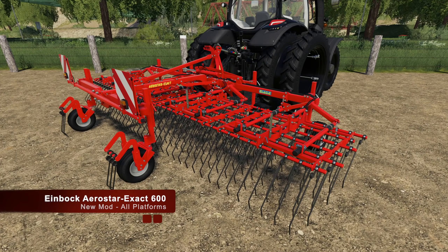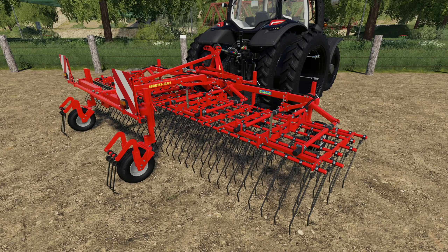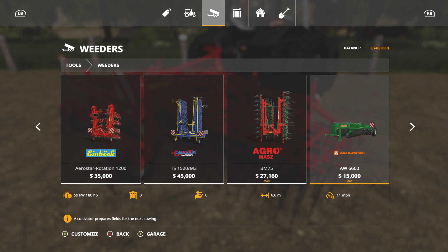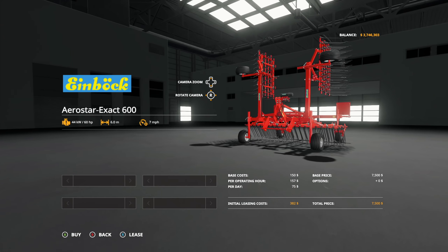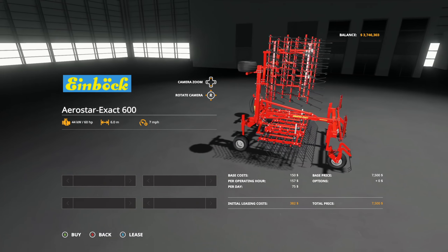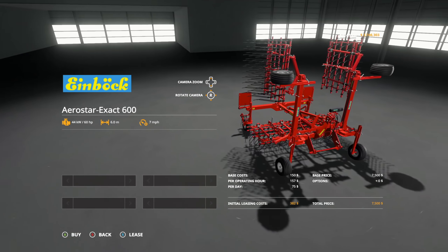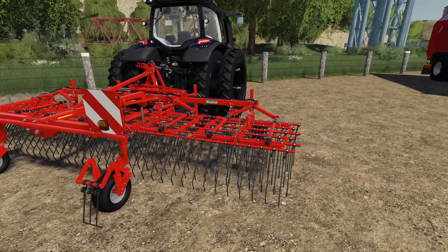Speaking of nice mods, we've got another one for you. This is the Einbach Aerostar Exact 600 — a six-meter weeder. Always fun to say that. You're going to find it in weeders right here. $7,500 — pretty decent price. 60 horsepower required, goes seven miles per hour, $7,500 total. No customization options, but it's a great-looking mod.